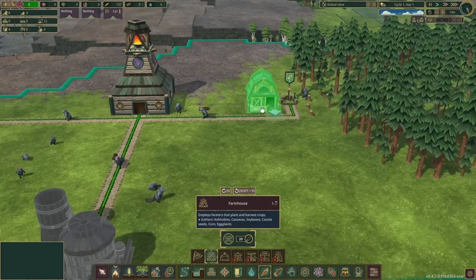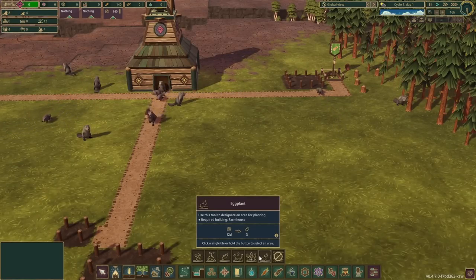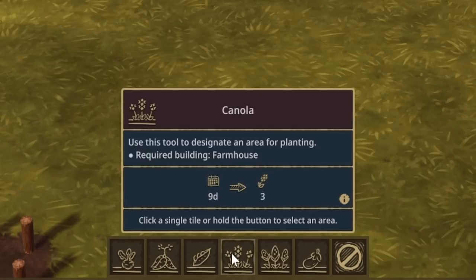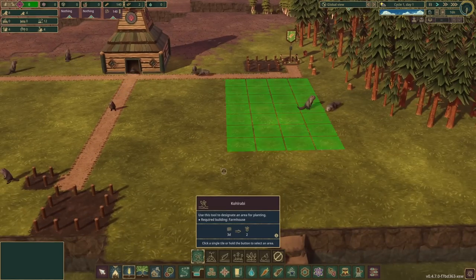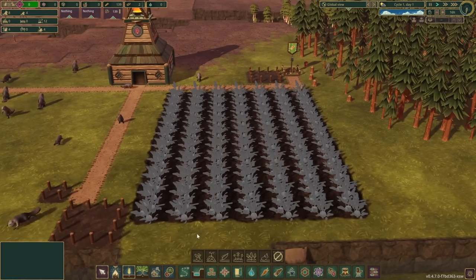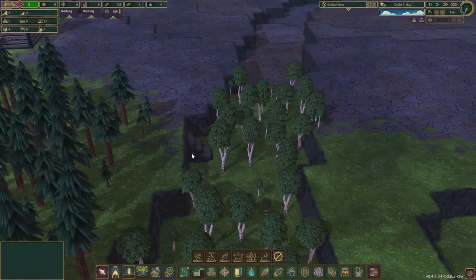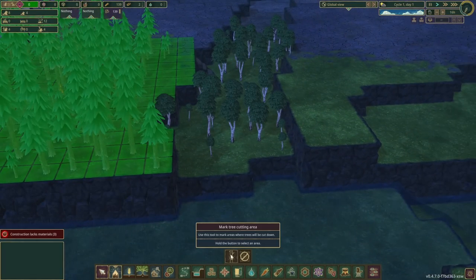We also need food, so let's get a farmhouse going right over here, and then the field across from them. One of the changes that comes with the update is the Iron Teeth food system is entirely different — they have a lot of crops now. We're going to start with something simple: Kohlrabi. I have no idea what this is, but I'm sure they'll appreciate it. We can just designate this whole area as crops to make sure they have a lot of food. And it looks like there's a natural ramp here, so we can designate these trees to be cut down.